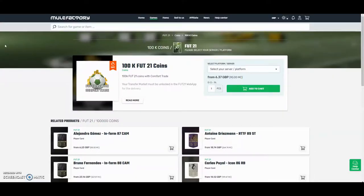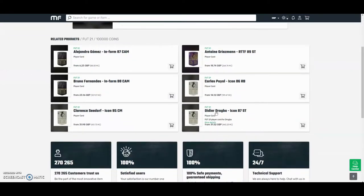For the cheapest and most safest coins on the whole internet, check out mulefactory.com and use the code owenfever at checkout for a discount. They have 100% safe comfort trade and they also do lots of different deals with coins and also different players, as you can see down below — check them out, there's a link in the description.